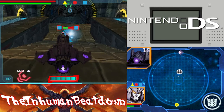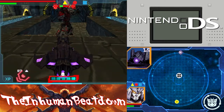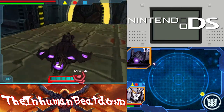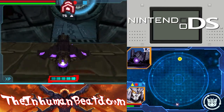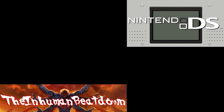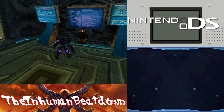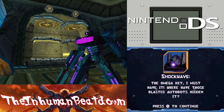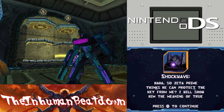There we go, now that those are taken care of. Decepticons wrecked, Autobots wrecked. Moving on. Oh, there's a fourth section to this one. Or it's just the end. The Omega Key - I must have it. Where have those blasted Autobots hidden it? So Zeta Prime thinks he can protect the key from me. I will show him the meaning of true power.